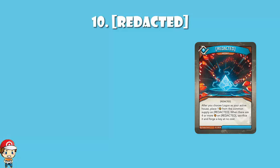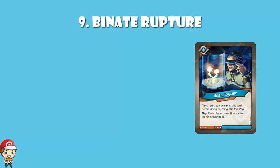In at number 9, we've got Binate Rupture. Another card that I just have no earthly idea what I should actually do with. It's got an alpha, which means you've got to play it as the first thing during your turn — forge your key if you can, then do this. Each player gains amber equal to the amber in their pool. This is going to be bad just as often as it's going to be good. If you've got a really good deck it's going to be good more often; a bad deck, it's going to be bad more often. This is not an inherently reliable card.